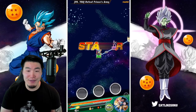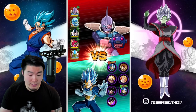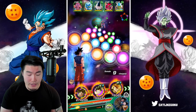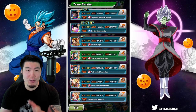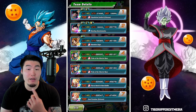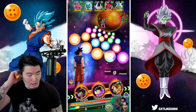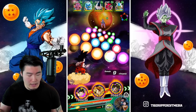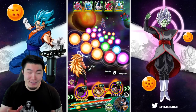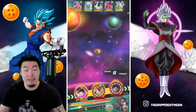Last stage, guys. 5th and final stage — the series will be officially over after we clear this. On the first rotation, it looks like we have the Int UI Goku, Kid Goku, and Super Saiyan 3 Bardock. We want to make sure that we get both of the Super Saiyan Blue Evolution Vegetas on rotation when we get to the final phase, because we only get one turn and we want to be able to pop both active skills on that phase. I'm going to have to keep track of things as we go along.